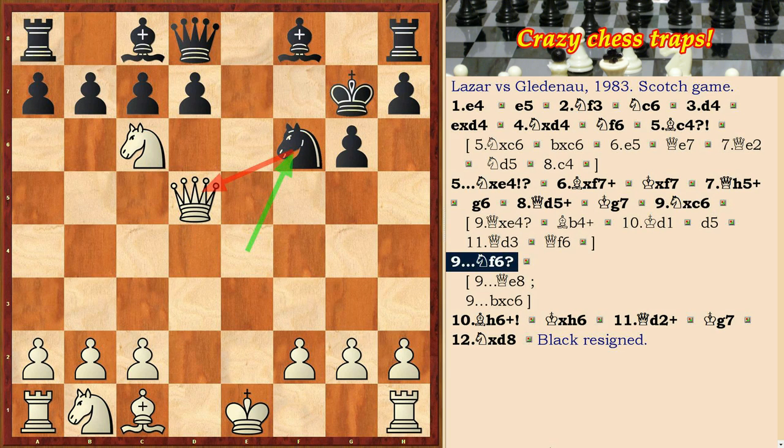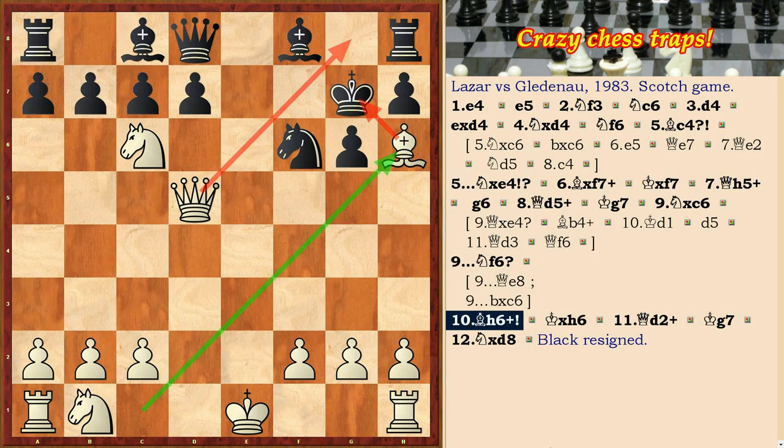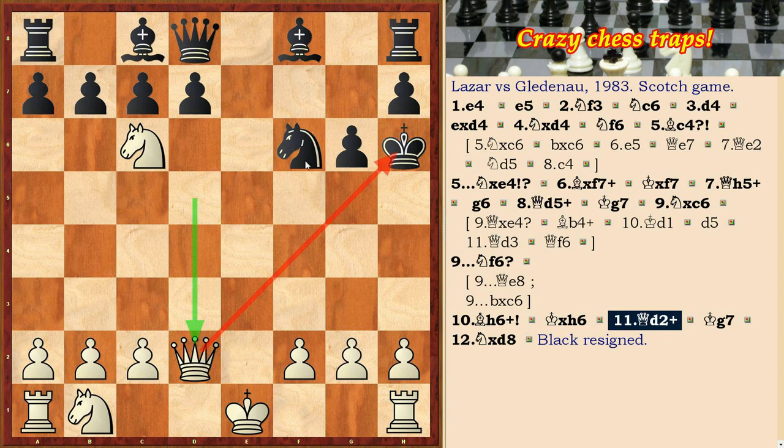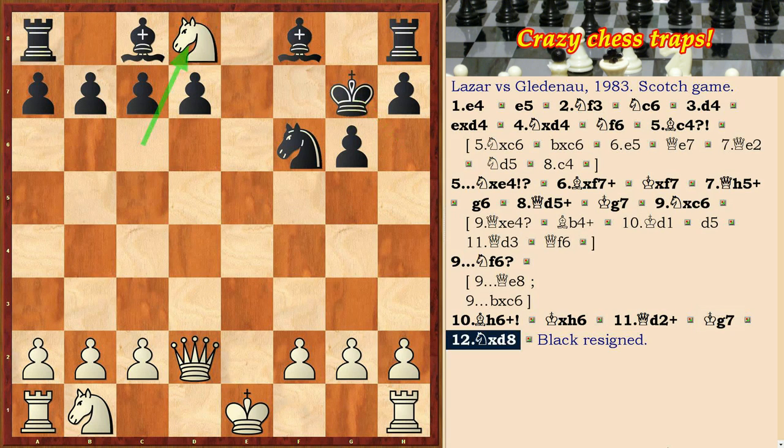After Nxc6, Black played Nf6, attacking the queen, but losing an intermediate check — Bxh6. After Kxh6, Qd2 check, the queen moves away from the blow, then Kg7 and Nxd8. In this position, Black resigned.